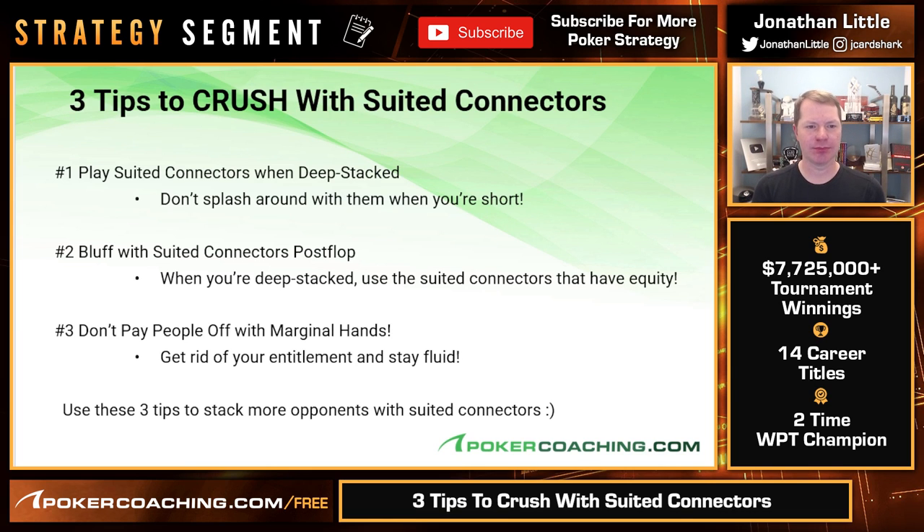Those are three tips to help you crush with suited connectors. Let's recap them: First, play suited connectors when deep stacked — do not splash around with them when you are short because you completely lack implied odds. Next, bluff with your suited connectors post-flop, especially when you're deep stacked. Make sure they have equity when bluffing — be willing to bluff with your draws, since draws love to put money in the pot because they can make your opponent fold immediately, and when you do get called, you can still get there and/or bluff later. And finally, don't pay your opponents off with marginal hands like bottom pair or middle pair. Get rid of the entitlement that you're supposed to win the pot because you flopped a draw or a pair — just because you flop a little something does not mean you are supposed to win. Stay fluid, stay open-minded, and play well.